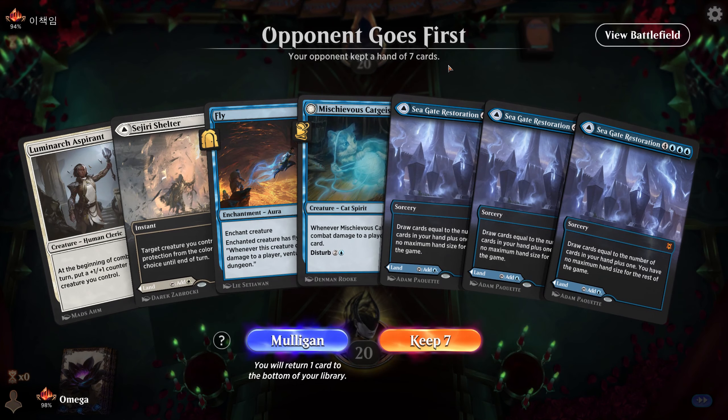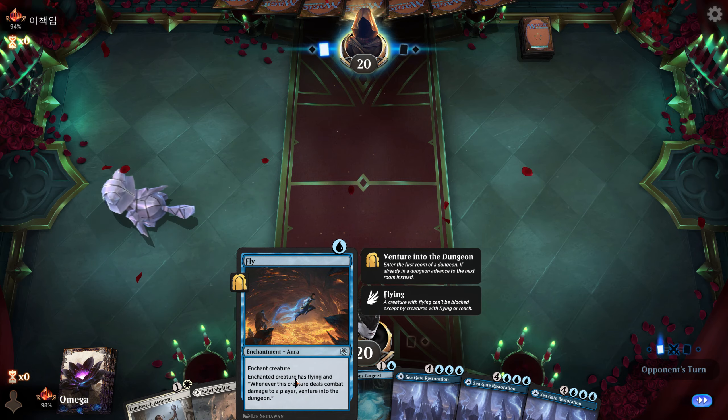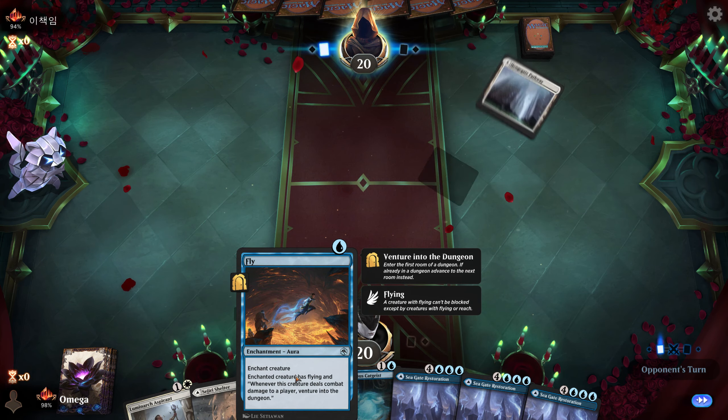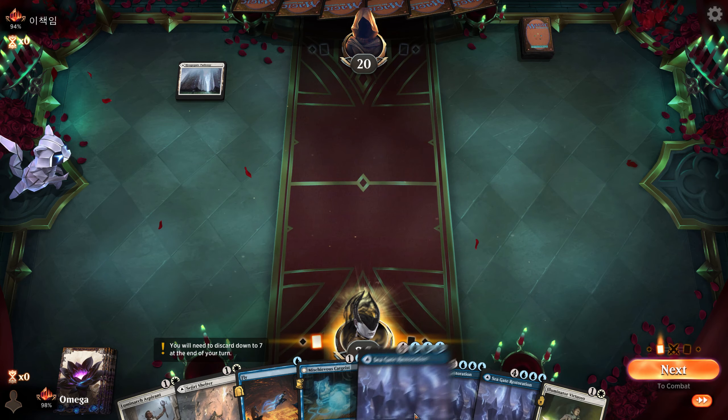That was a good attempt from the enemy, but the Chariot is just such a weak card — we have a 7/7 double strike with vigilance and flying that buffs every turn, and he just has a 4/4 creature.